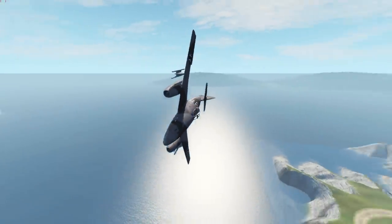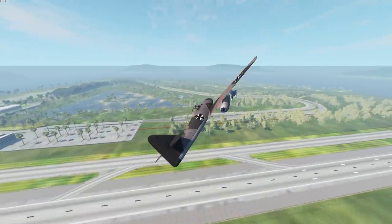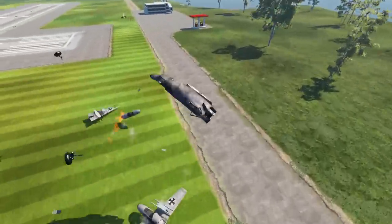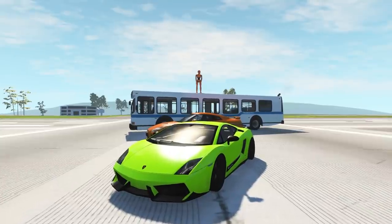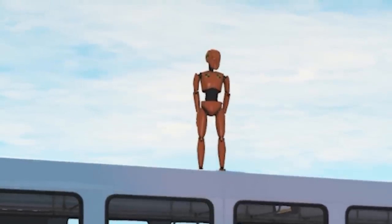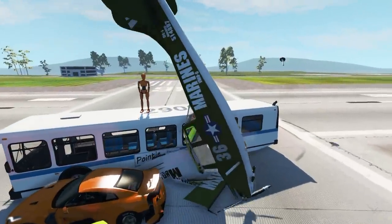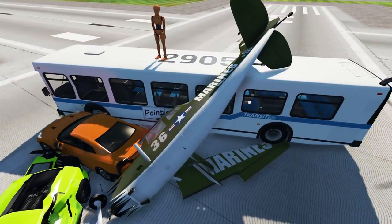We've actually destroyed the Lamborghini without crashing into it. This is a really well-made mod. It's a shame that in BeamNG Drive there aren't that many planes — I've probably installed all the ones that are active at the moment on the official page. We've also got machine guns on the front. Now it's time for some more epic crashes. We have a Lamborghini, Nissan GTR, a bus, and a crash test dummy. Coming down the runway — and crash! Oh, the crash test dummy actually made it — no way!